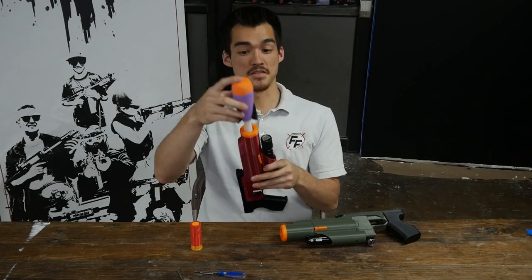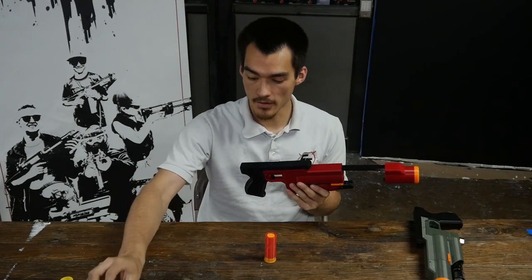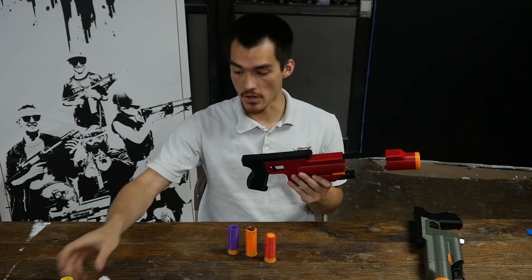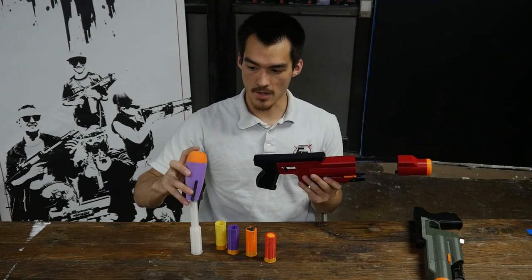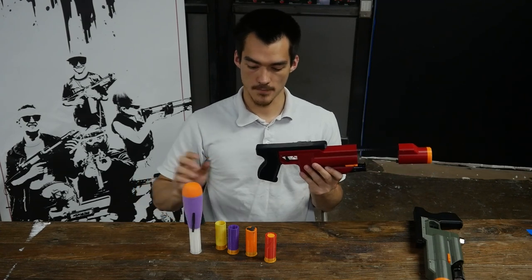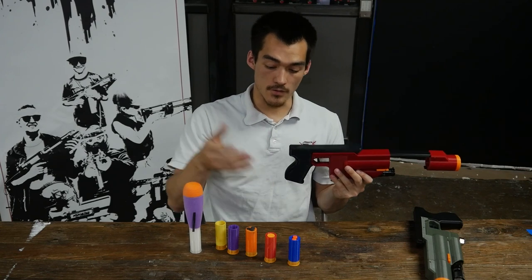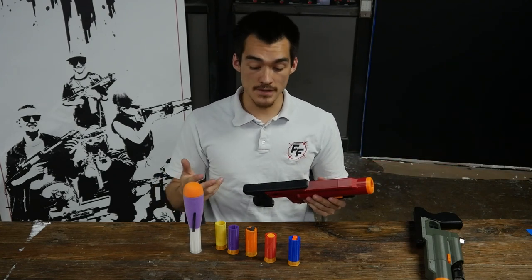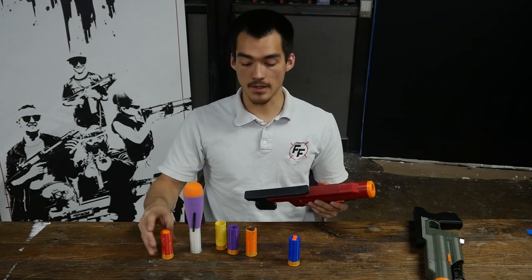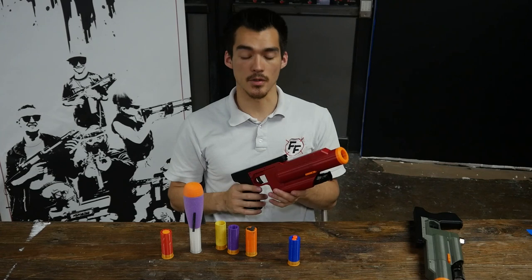As far as I'm aware, this is the smallest rocket launcher you're going to find, so that's super cool. You can use Mega, Boomco, regular dart, or rival — or a rocket for its ammo. You can also use any of the Spring Thunder shells, and some people make their own. These will give you different performance and different spreads, and of course the Mega and the rocket can give you a different boost in the game you're playing.